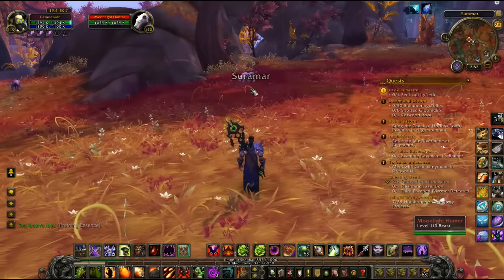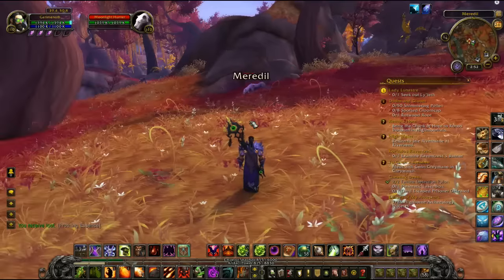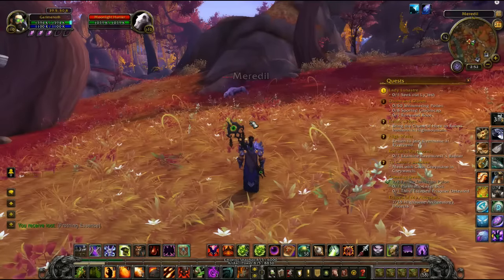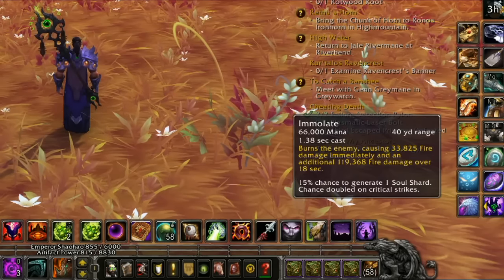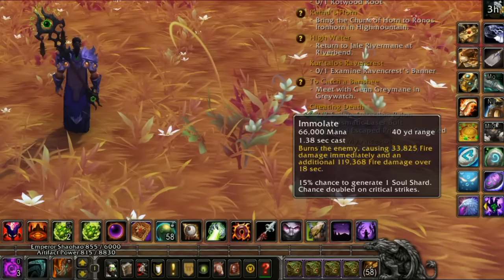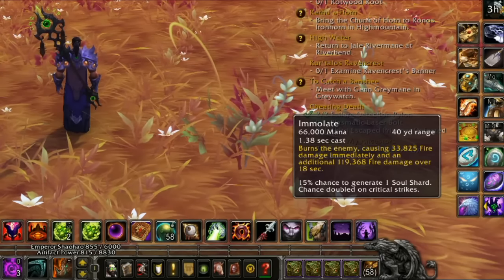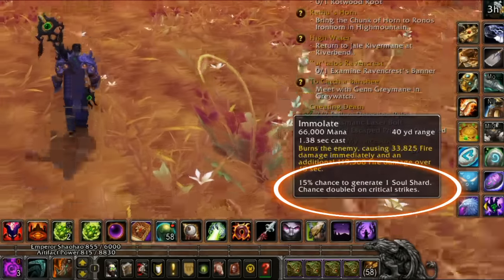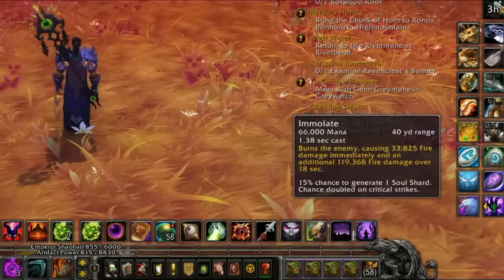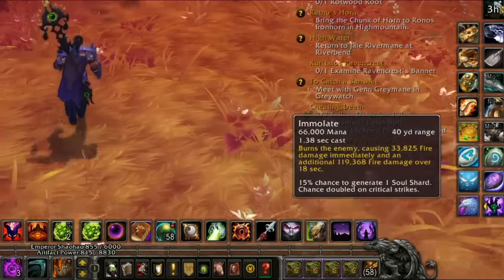Now I have something else targeted, and this thing has almost twice the hit points of the thing I was just fighting. Why did we use those abilities in that order? Immolate is going to do reasonable damage and then make them burn for an additional about 120k damage. This will occasionally give you an additional soul shard, so I really recommend always starting with Immolate, at least on a single target.